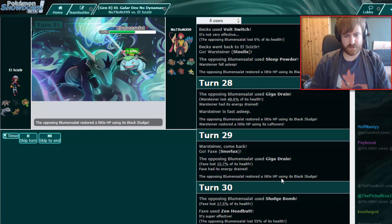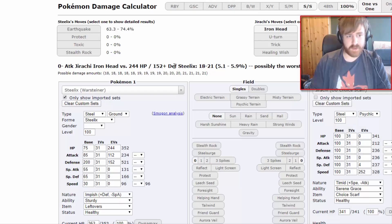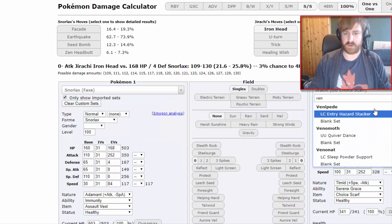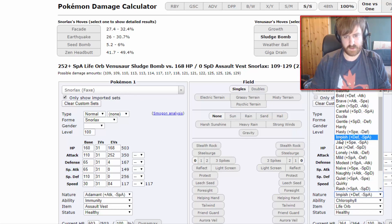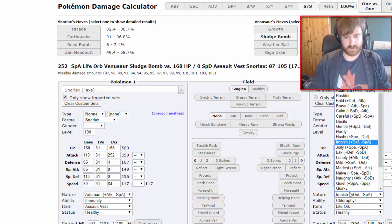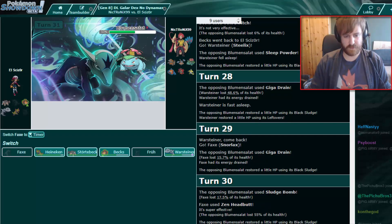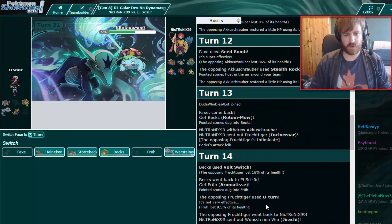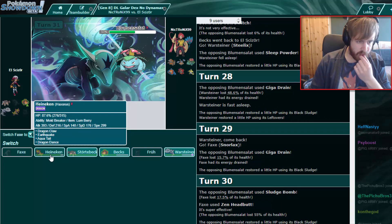Zen Headbutt — how much did we do just now? 55. Let's roll out the calculators. We did 55 with our Zen Headbutt versus Venusaur. Obviously he's not offensive, we know that much. But is he physically defensive? No, he's not. He's probably max HP then. Either way, now we're going to Haxorus. He can't put us to sleep, so the best thing he can do is Sludge Bomb us.